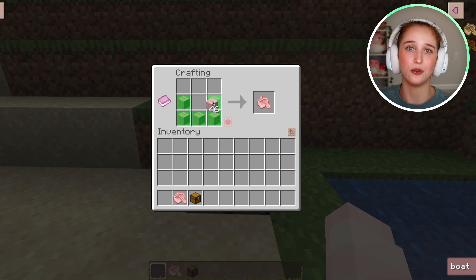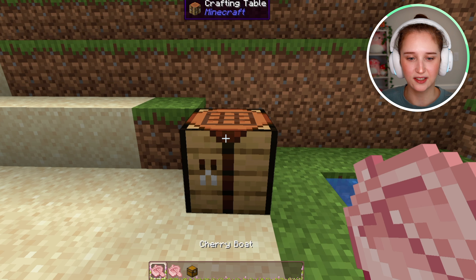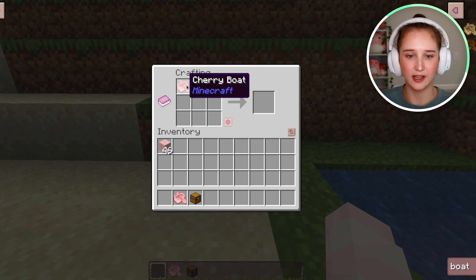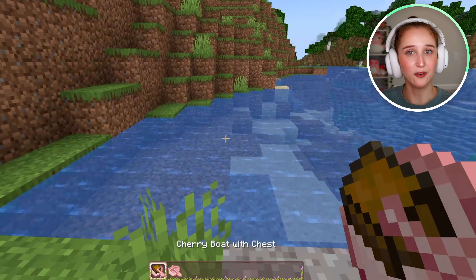And all you're going to do is make a second boat. Or if you want to only have one boat with a chest, you can use the boat that you have already made. But I'm showing you the two different boats today, so I am making a second boat. So there we go, we have two separate boats. And next, what you're going to want to do is put the boat in the crafting table and then put the chest next to it.